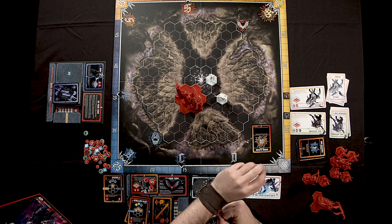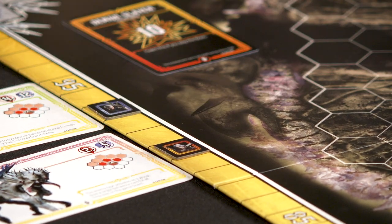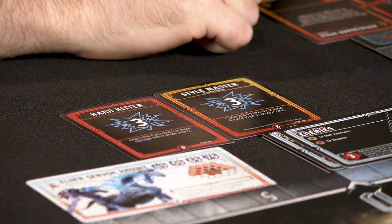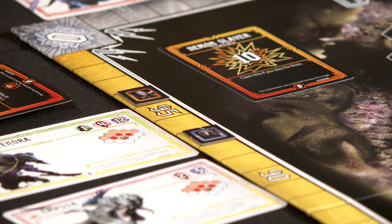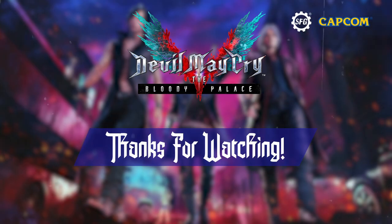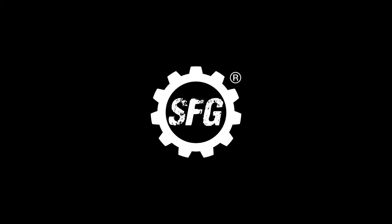To determine the winner, check the style track. Any achievements players collected are flipped and their style point bonuses added. In our example, Dante collects six extra style points from achievements, moving him ahead of Nero on the track — making him the Monarch of the Bloody Palace. That's everything you need to know to play Devil May Cry: The Bloody Palace. For more information or to purchase any of the three expansions, visit the Steamforged Games website.